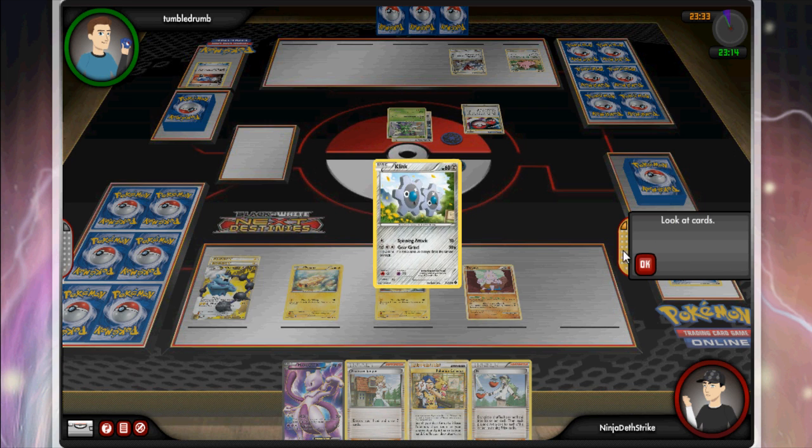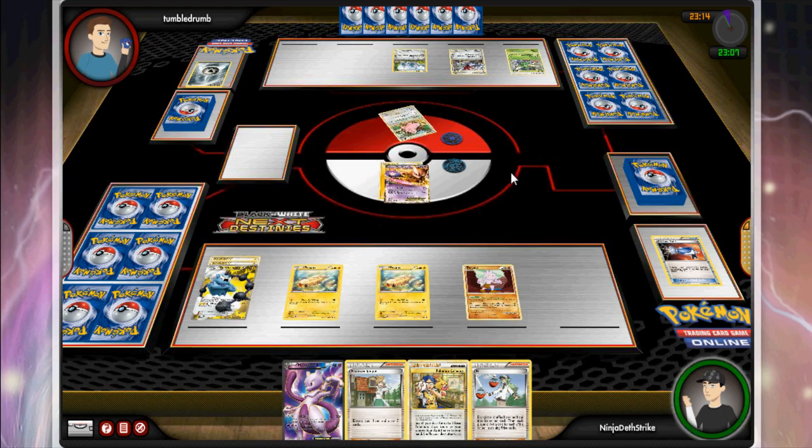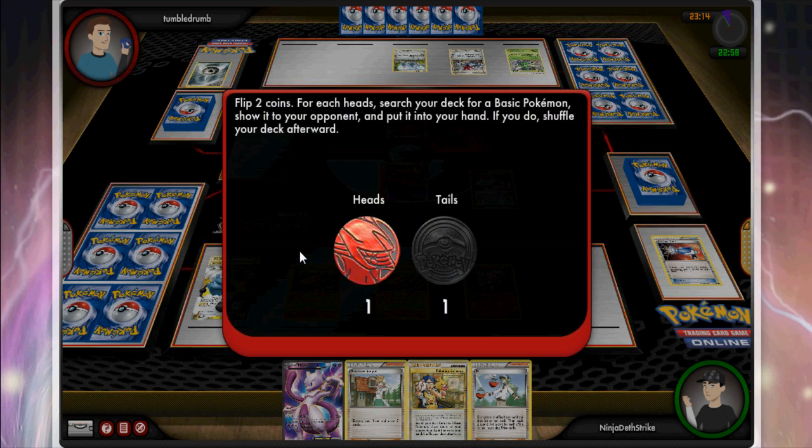The theme of his deck is to use Skarmory to accelerate Steel energies, then have Klinklang set up to move them around, keep Scizor attacking as needed, and conserve energy as they get knocked out. He attaches and retreats into Kleffa for an N — good call on his part. As you can see I'm setting up pretty slowly; this is turn three and I haven't gotten an attack off yet, which is basically unacceptable by today's game standards.